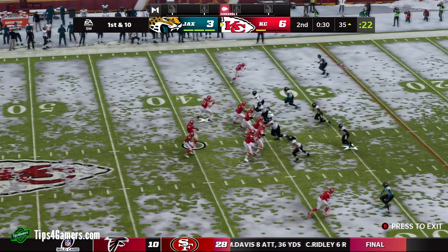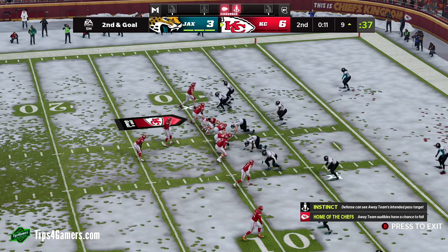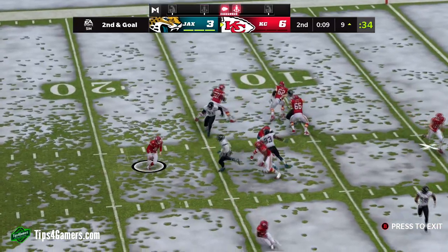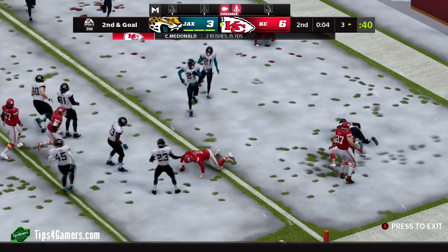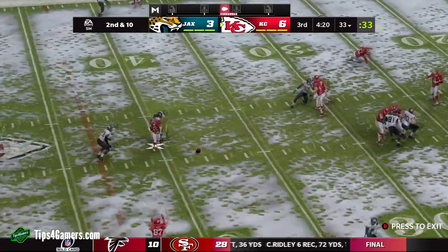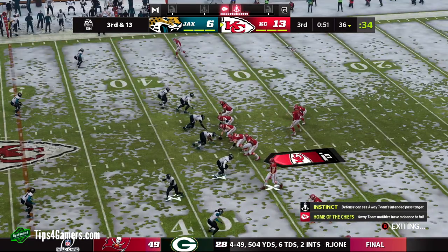Tip number two: if your team is already good, skip the fast simulation aspect and go straight into slow sim. The higher the quarter length, the more you'll dominate — and the more XP you'll get over time. Eight-minute quarters is preferable if 15 minutes is too long. Simulate PATs and kickoffs to help speed up the game. The lowest you should go is six-minute quarters — anything lower and you're risking losses.